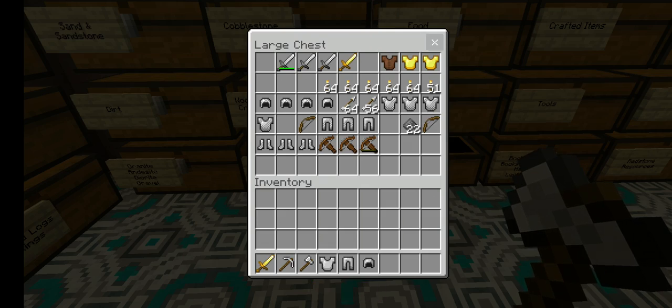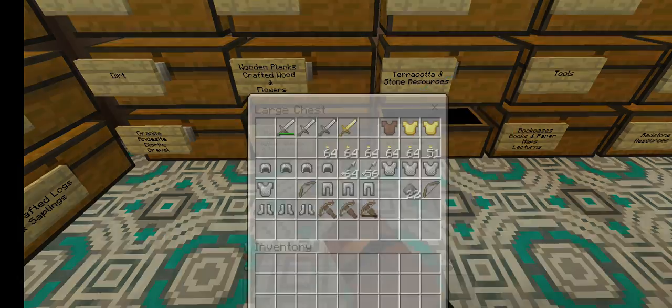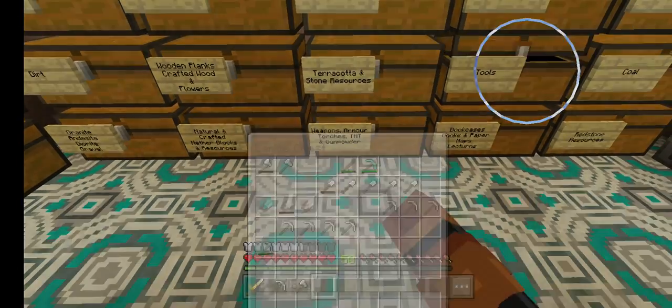Let's get some of this iron. I do not like chain — chain looks terrifying, well not terrifying but you get it, it looks ugly. There is gold in there — a gold chest piece — and I don't see any iron. Let me see tools.